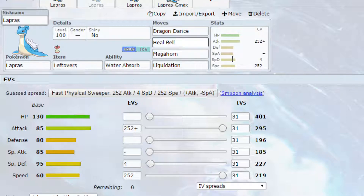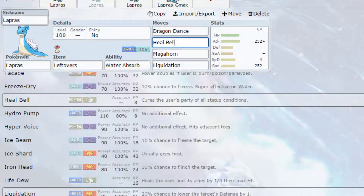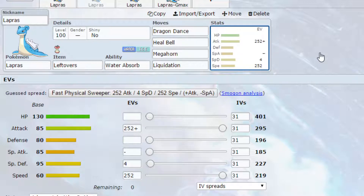Move-wise, I went for Heal Bell, which can cure the user of status conditions — though this isn't the only option. You also have access to things like Drill Run, Aqua Tail, Body Press, Body Slam, even Façade just in case you get burnt, Waterfall, Zen Headbutt — loads of different options. Along with Megahorn and Liquidation that I've gone for.